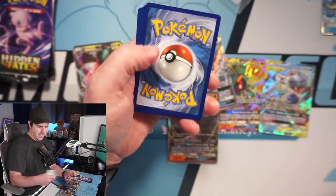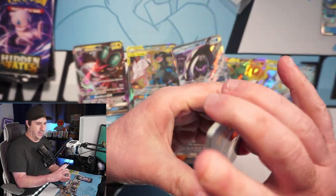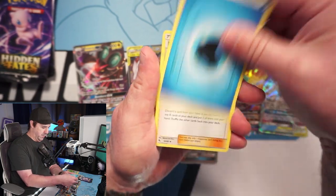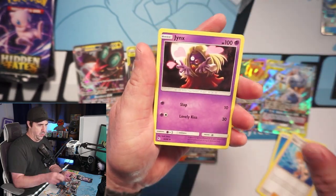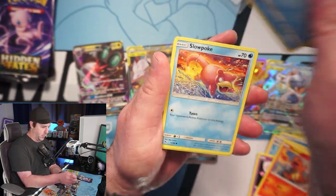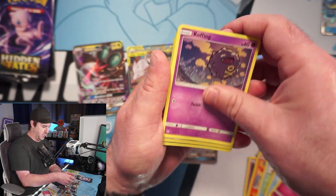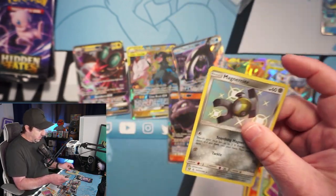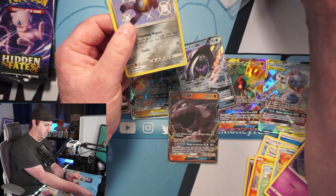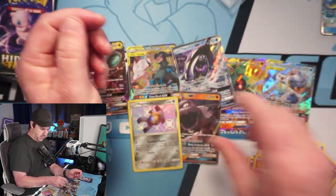Let's see if we can't get a full art shiny to go with all these ultra rares — it'd be really cool to get a Zard as we're sitting here talking about the Zard going for 600 bucks. We got a shiny Magnemite and a holographic Vaporeon! We do get a little baby shiny there. We've got two more Hidden Fates packs to go.